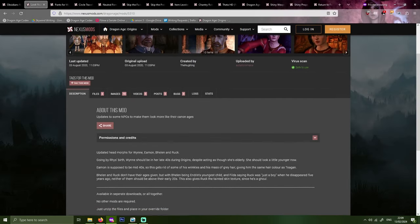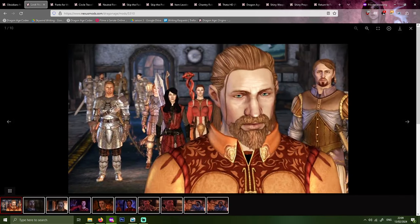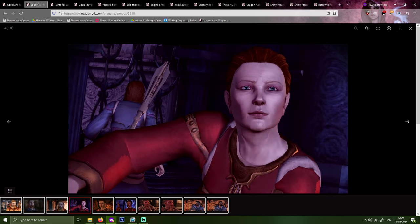Next up, Look Your Age by Autistic Romana. It updates the look of Wynne, Arl Eamon, Balen, and Ruk to make them look more appropriate according to their canon age, and in Ruk's case adds the tainted skin texture since he's a ghoul. I use this mod just for the changes to Wynne, Arl Eamon, and Balen, as it bothered me that such major characters didn't have an appearance that fit their age. Basic game Ruk doesn't bother me much, so I don't use the changes for him.